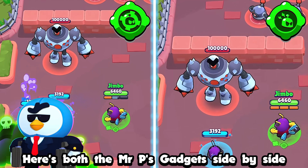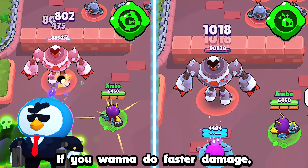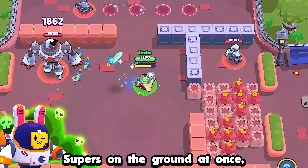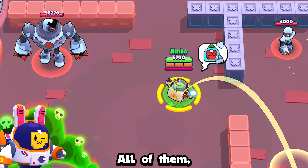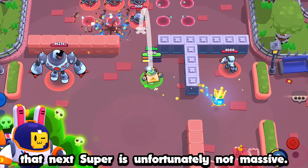Here's both of Mr. P's gadgets side by side with one porter from his home base. If you want to do faster damage, I'd suggest using Porter Reinforcements. If you manage to get multiple Sprout supers on the ground at once and then use the Transplant gadget, Sprout destroys all of them and restores his one super back — and no, that next super is unfortunately not massive.